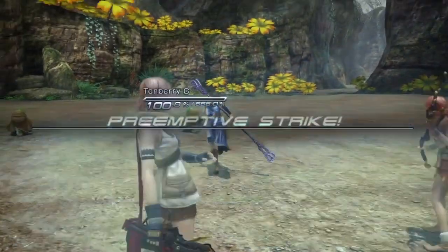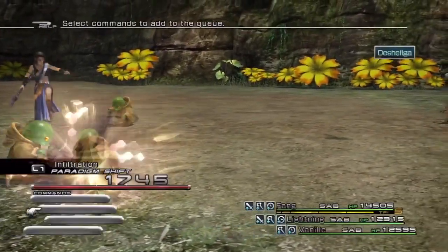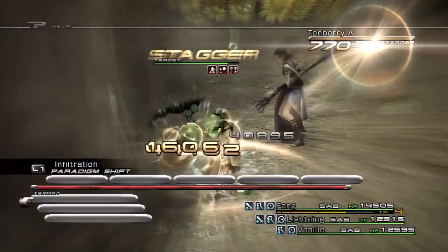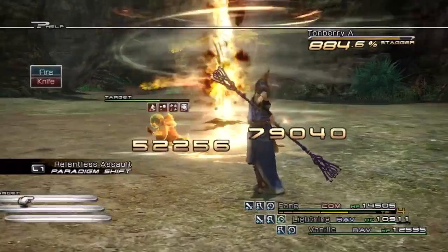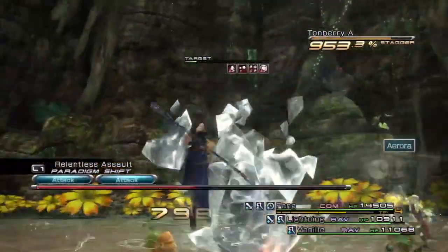You might not need a Deceptisol, but since there are three of them, you never know. So first things first, let's get them all in near-stagger. The nice thing about these guys is because they have such a high stagger point, I might be able to actually kill all of them before their chain gauge will drain, because it'll take so long for it to work.